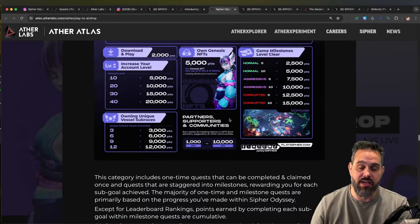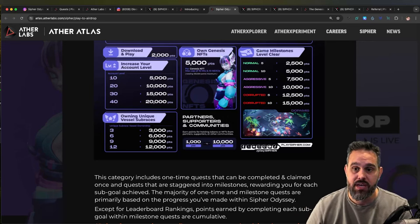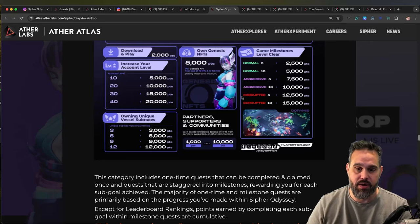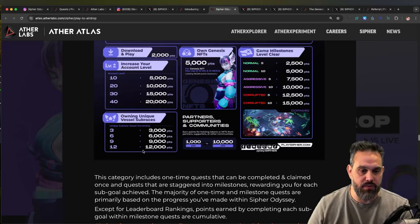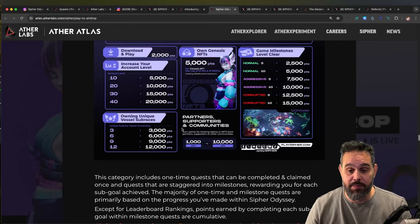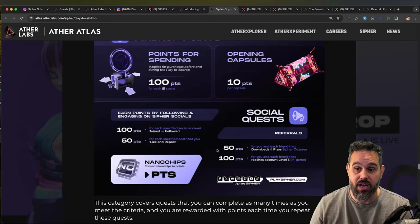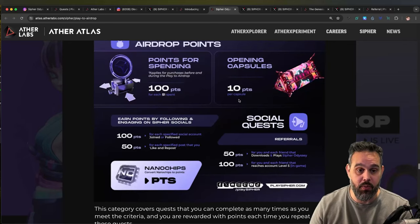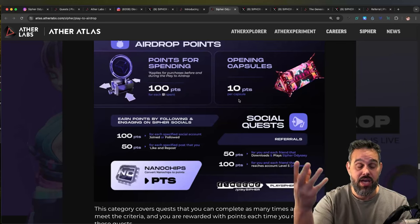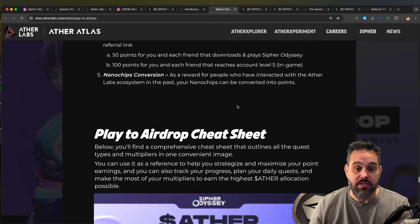There are also some extra points not specified on the website. You have milestone points depending on the phase of the game you're in. There are also points for the vessels you hold and points for the number of capsules you open - we'll be opening a lot of capsules in this video. For opening a capsule you get 10 points per capsule, which is really cool.